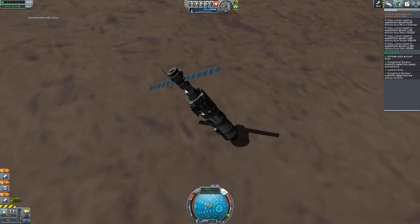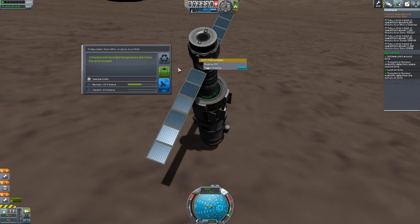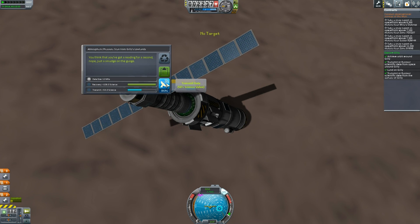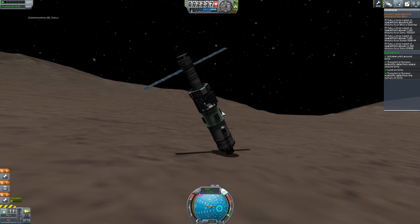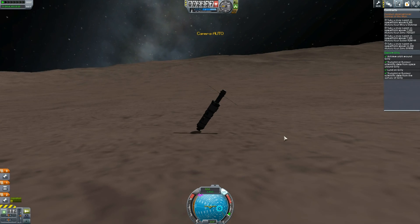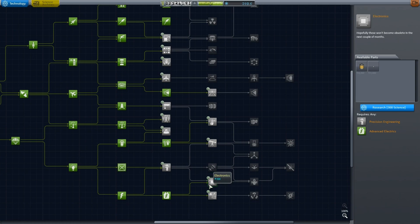Get some more scientific data and beam that back, and that completes the contract — job done. What I actually do is just leave the rocket here; I don't need to bring it back. Much like we did in the last episode on the moon, we can potentially take more readings further on in time. I don't think unless there's an earthquake our rocket's just going to stay where it is. The next thing I had to do was use all the scientific data we got — 385 points — and I researched the seismometer. So thanks for watching.